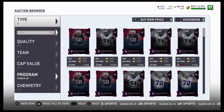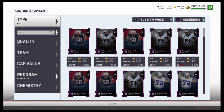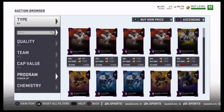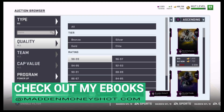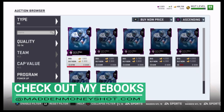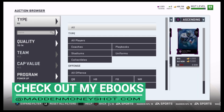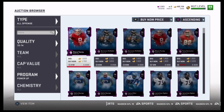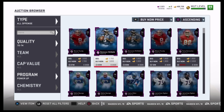Because realistically I'm trying to get the 4,000 training points so I can complete the TY Hilton card and get him to a 92 overall. Looking at my team — I have not spent a dime. The half a million coins I have is just from straight playing this game. 89 overall. Like I said, never spent a dollar on this game, so you can take my word for it that I've put in a lot of work.